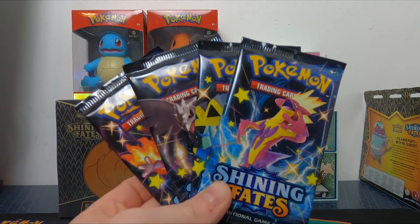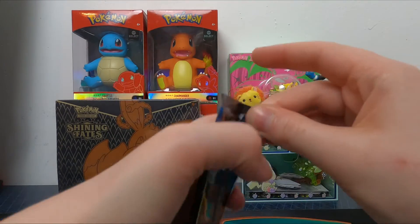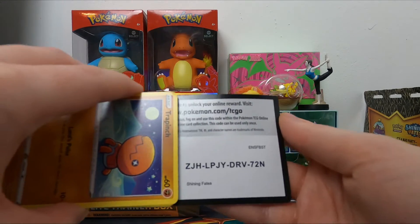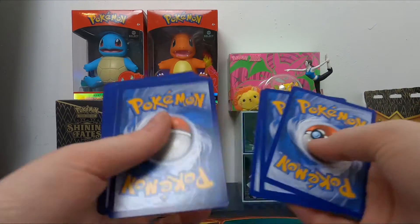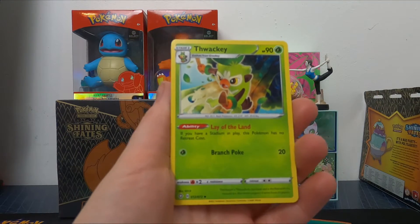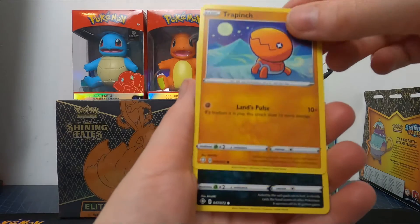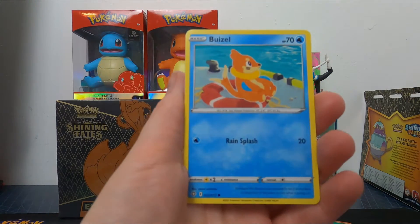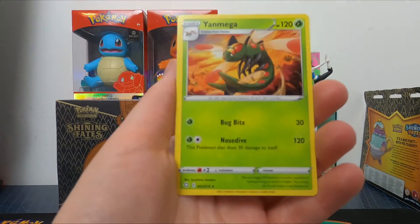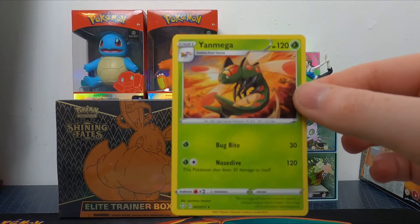We have four amazing packs of the full art set, so I'll go straight into the Toxtricity pack. Here is the code. Going three to the front and this time it's a Darkness Energy. We start this off with Blackie, Floatzel, Tropius, Trapinch, Nickit, Weasel, Shinx, Coffin, Nickit as the reverse, and finally a Yanmega non-holo. I think I have about five of these so far, so they are very common to receive.